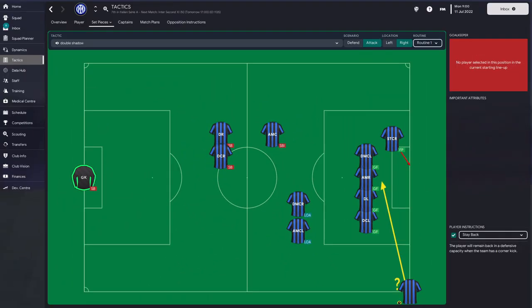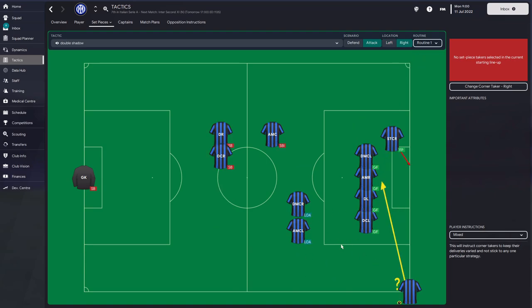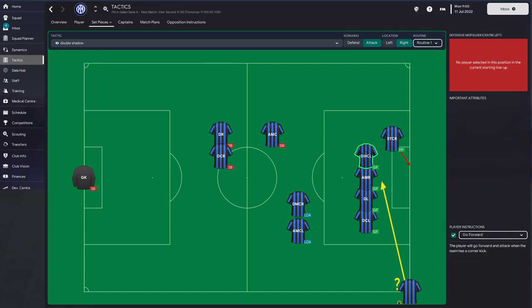We start with attacking corners, and there is no exact science to corners in Football Manager, but it's all about giving yourself the best possible chance to get goals. Now you can see the blank template from both the right hand side and the left hand side - pretty basic stuff. Big lads in the middle, just whipping it in. But we're going to make it so the defence have more to think about. First of all, you want to get your best attackers of the ball involved in the box - most of the time that's your centre back, and probably a striker if you've got a big lad up front.